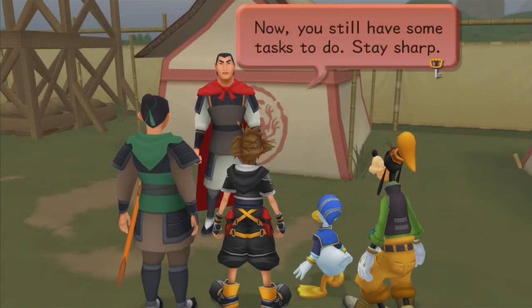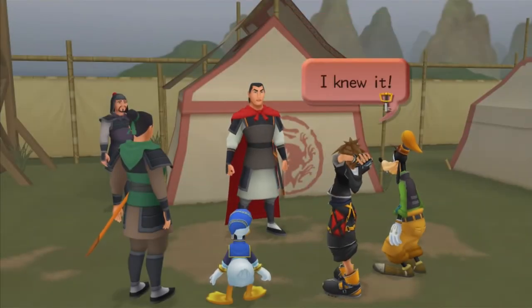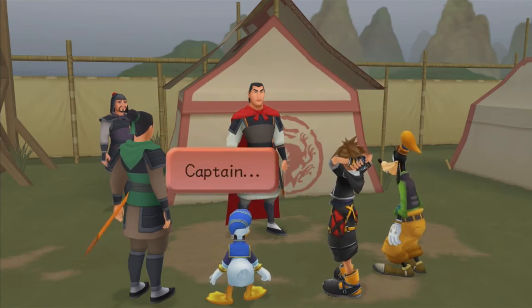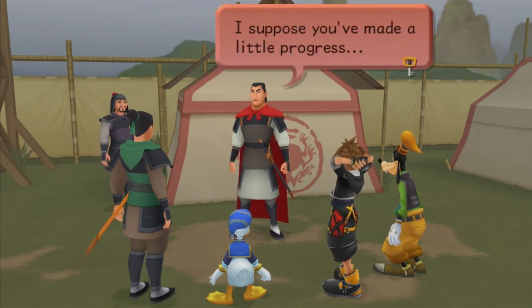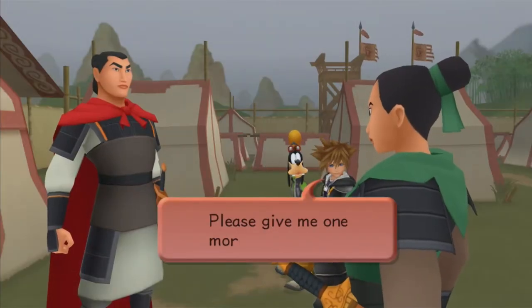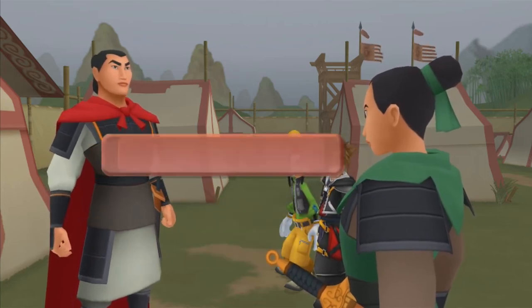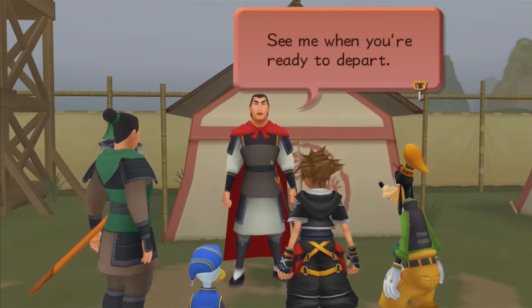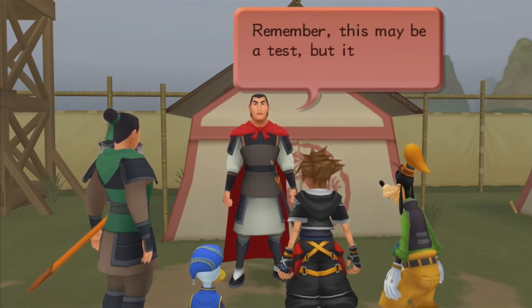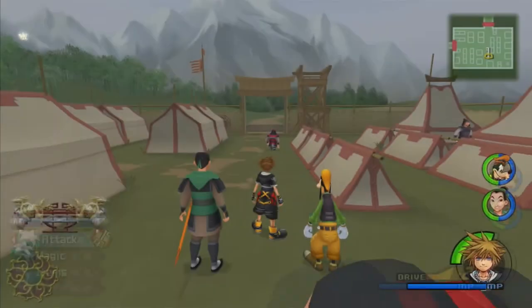We get an AP boost from Shang for completing those missions. The captain says we've made a little progress and gives us one more chance. Ping is a terrible party member — he just occasionally swipes at you with his sword. Shang does not discriminate: he's literally like, 'Oh yeah, you've got a duck, a dog, and a cartoony anime boy — you're welcome in the Chinese army.' Our mission is to secure the path over the summit so the company can push through the pass.